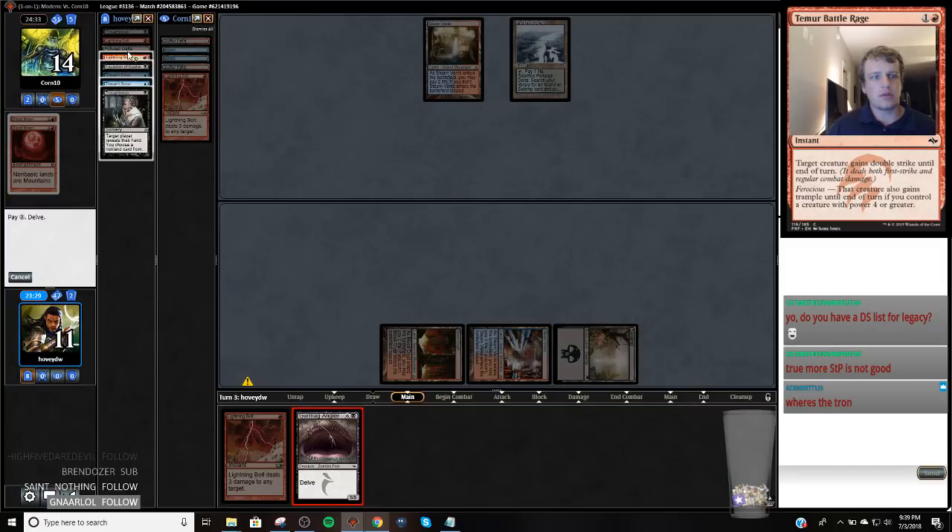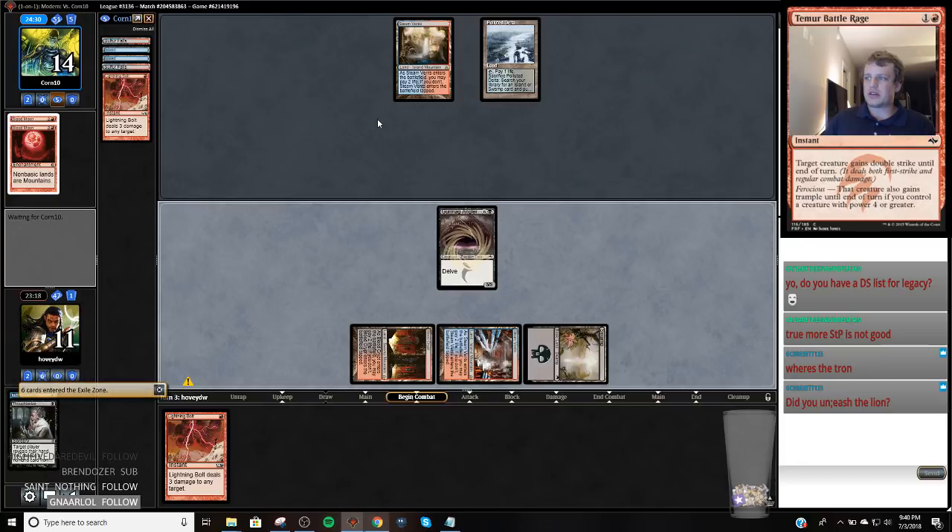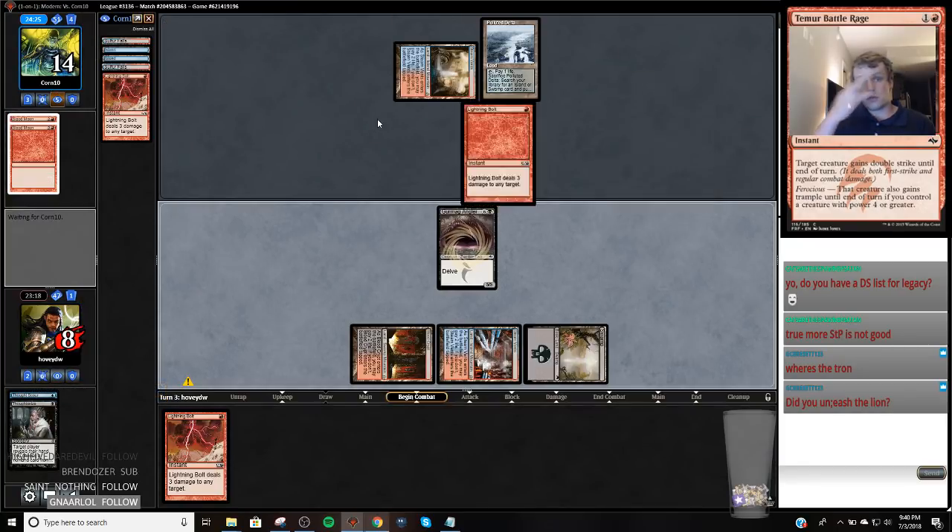I'm probably going with Thought Scour. If I draw Snapcaster, maybe I need to draw Lance — we're going to get rid of this Lightning Bolt and probably the Inquisition at this point. Bolt me. You got it.